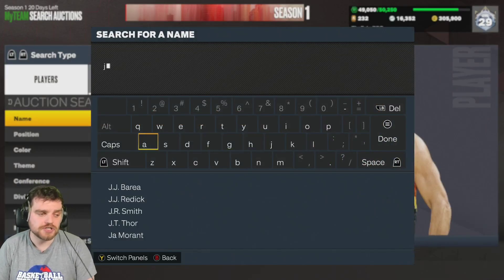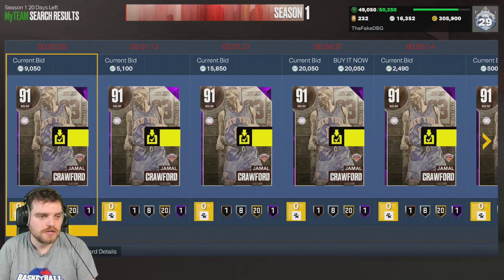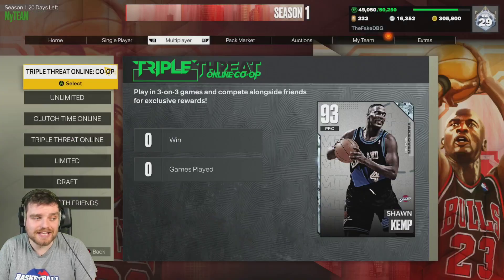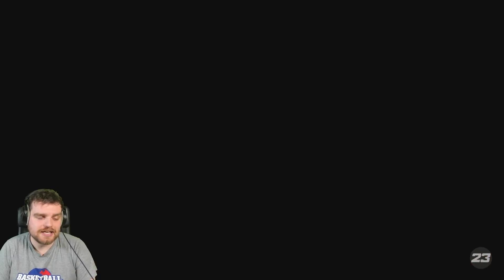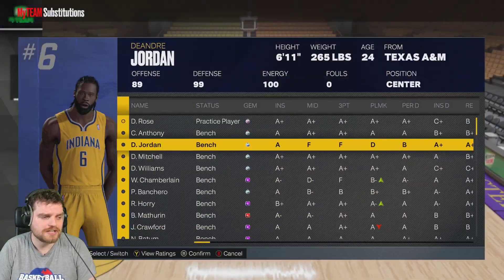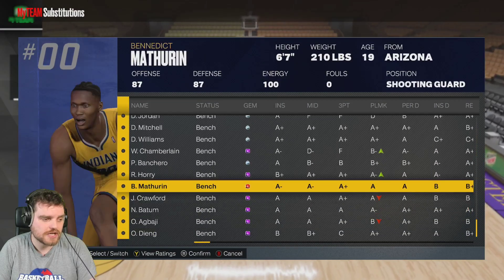One thing is that you can't actually search Jamal Crawford by his name — well, you can now. There was a stage where you couldn't, but I managed to get him for like 8-9K MT. He's not cheap, he's not expensive either, but at the same time he's a good card.